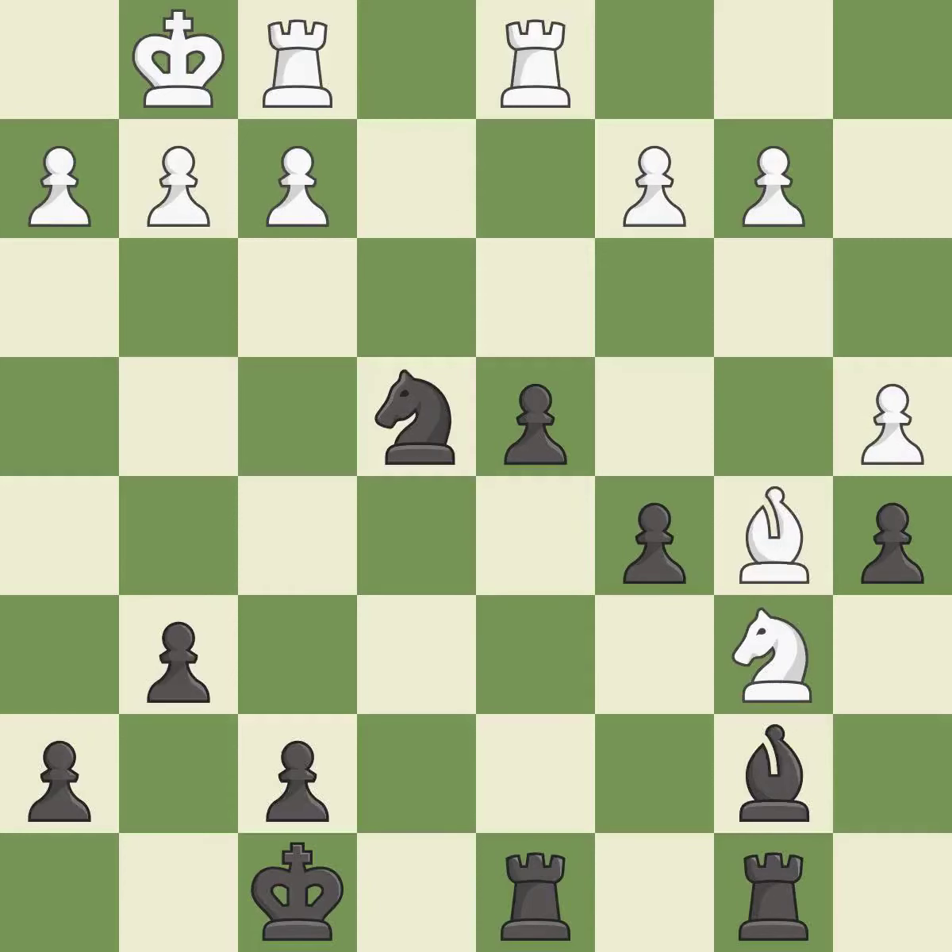This takes an outpost — an active square where the bishop cannot be kicked out by a pawn. This is the only move that works. This threatens to fork pieces. It is a great move.